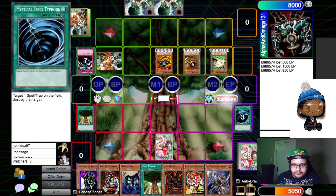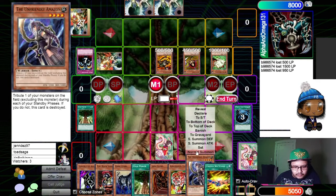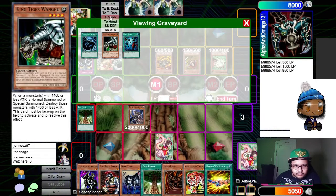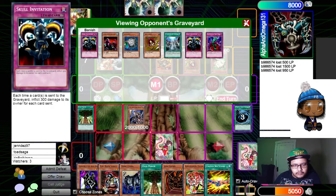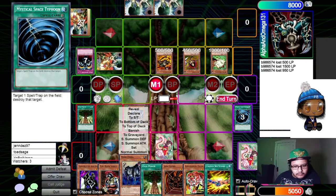That's annoying. You now see why I wanted Heavy Storm banned. Why? Because turn one, Austin was up three cards because he Heavy Stormed. He shouldn't have — Stephen shouldn't have overextended.